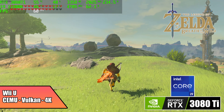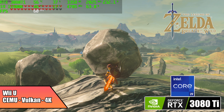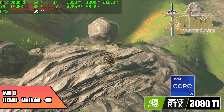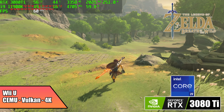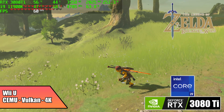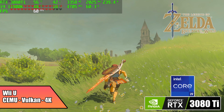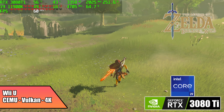Going into Cemu, the Wii U emulator, I thought we'd have great performance here. And as you can see — Vulkan backend, Async Shaders, 4K — Breath of the Wild is running at 60. I did see it drop down to around 59 every once in a while, but I think that's just compiling in the background. This game looks so good at 4K; I'm not sure how well it's coming across in a YouTube video because of the compression, but it looks like a totally different game.